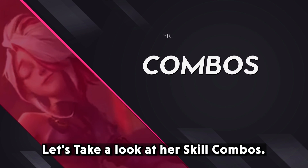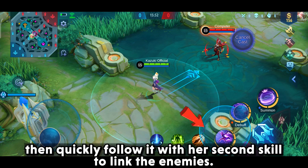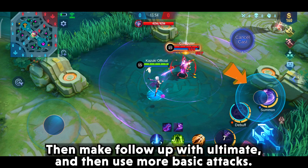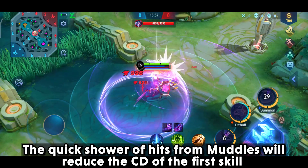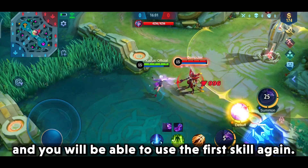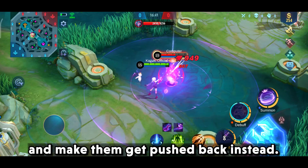Let's take a look at her skill combos. Use Skill 1 to increase your basic attack speed, then quickly follow with Skill 2 to link enemies, then follow up with the ultimate, and use more basic attacks. The quick shower of hits from Muddles will reduce the cooldown of Skill 1, letting you use it again. The ultimate protects you from approaching enemies and pushes them back.